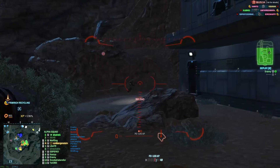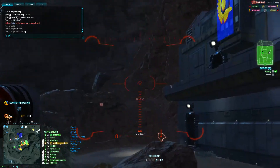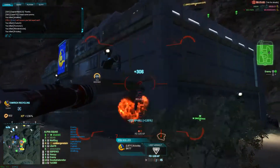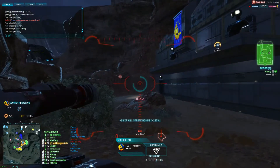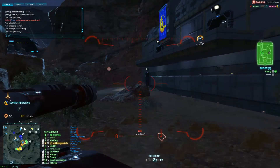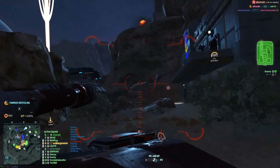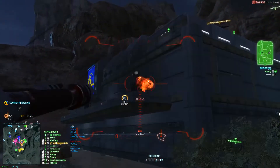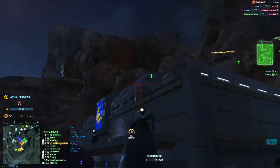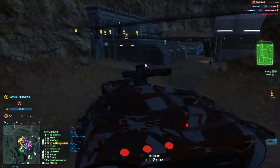Shield generator critical, I'm not going. I'm down, but I got the shield down. C4 army, watch out — we got a guy behind us. I'm down. Enemy engineer spotted. Enemy heavy spotted. Generator stabilized.